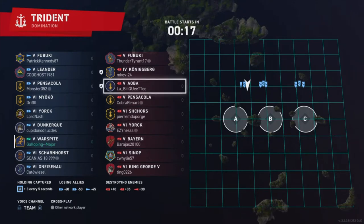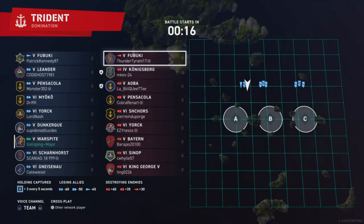Here's a tier 4, 5 and 6 game. The reason why it's a four-five-six game is because some people decided to division up as a tier 4 and tier 5, possibly not realizing that matchmaking is based off the highest tier in the division. That's something to always bear in mind — if you're going to division up, try to make sure you're all the same tier, because if you division up with someone in a higher tier, you could be severely up-tiered.